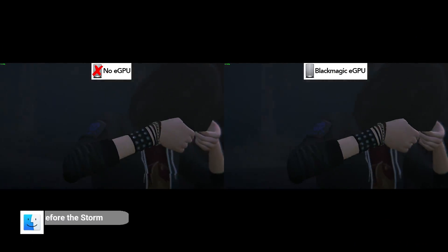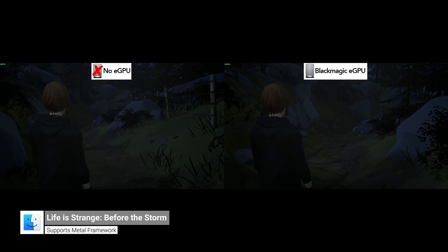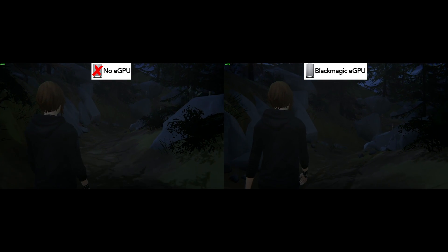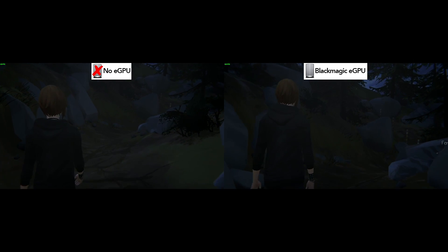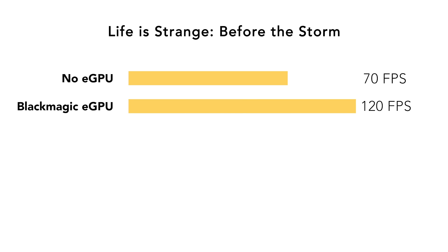Moving on, we have the adventure game Life is Strange: Before the Storm. Before the Storm is not a demanding game at all. With no eGPU, it is receiving around 65 to 70 FPS. And with the eGPU connected, this goes up to 120 frames per second.